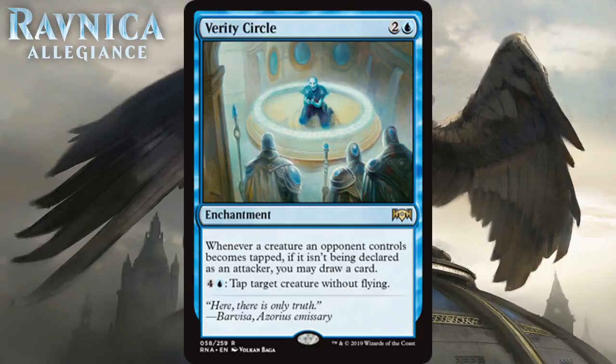Next up we have Verity Circle, which for two generic and a blue is an uncommon enchantment. Whenever a creature an opponent controls becomes tapped — if it isn't being declared as an attacker — you may draw a card. And for four generic and a blue, tap target creature without flying. This is the exact kind of card I love in limited. In long grindy games, Verity Circle gives you an edge with the mana sink ability that essentially reads: tap target creature without flying, draw a card — exactly what you want in topdeck mode. Any other tap abilities your opponents use will also net you a card. The one thing it needed to be incredible was to immediately draw a card or tap a creature on entry. Blue grindy decks in this format will love this, and I think it's first pickable. It's a B-.